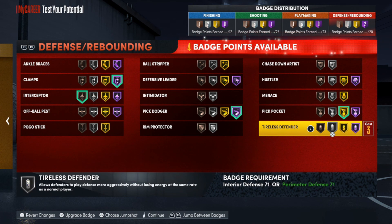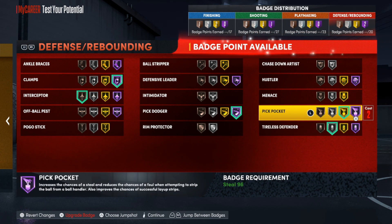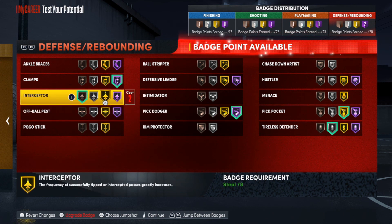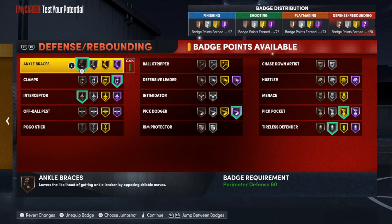If you're going on-ball with this build I'd definitely put clamps on Hall of Fame. Drop interceptor down a bit — you still need it to get those passing lanes, but on-ball you won't be going for passing lanes as much. Pick dodger is obvious — if you're playing against little guys you'll be running through a lot of picks. Pick pocket is super important since our steal is very high.